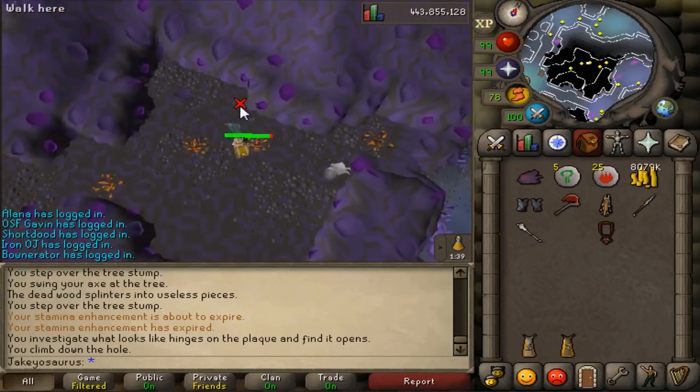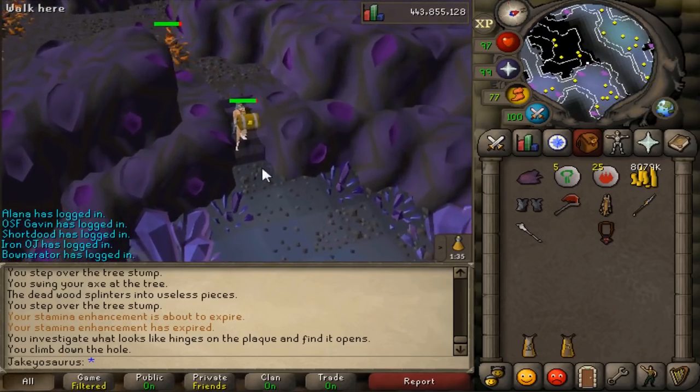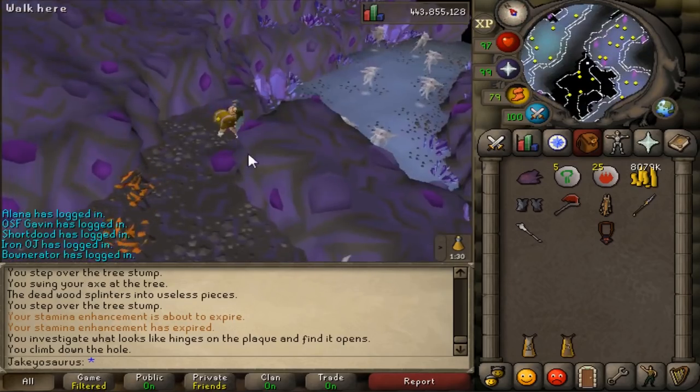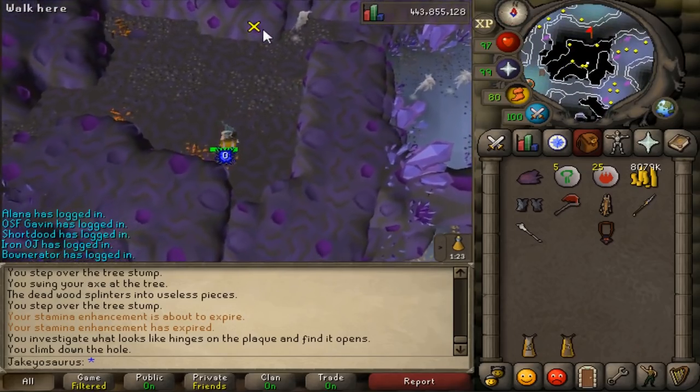I don't know which Slayer Caves stairs it was, but they basically just fixed the stairs here. Because as you were halfway up the stairs, your character would sink into the floor. You can sort of see it — I'm sort of sinking into the floor a little bit. But apparently they fixed that a little bit, so that's good.